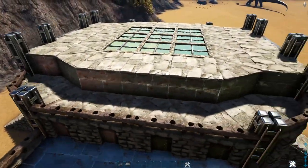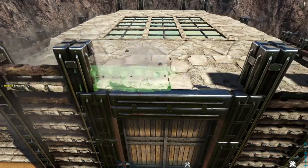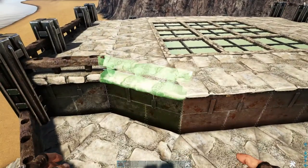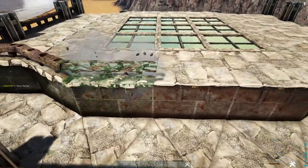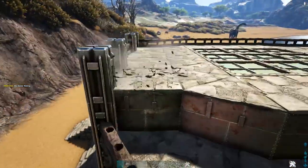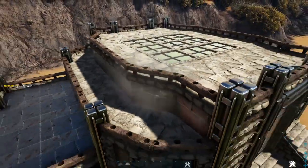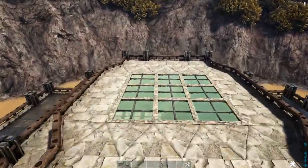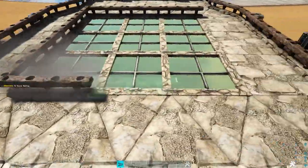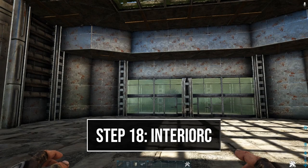With both sides placed, all railings are in line. On the very top, place four going across the front, add one on this side, one on the triangle ceiling — there are two snap points so make sure you get the one that lines up — then continue going around this topmost level until you reach the starting point at the front. Finally, surround the greenhouse ceilings on top with stone railings.